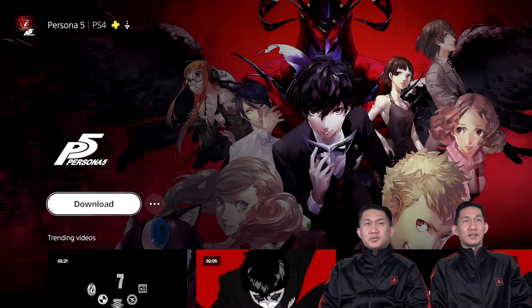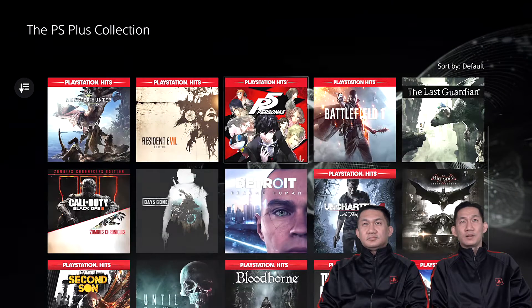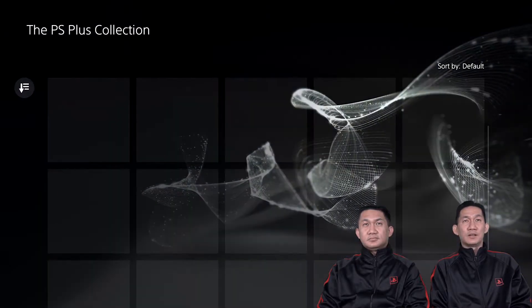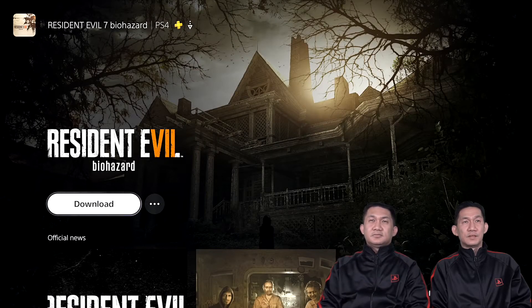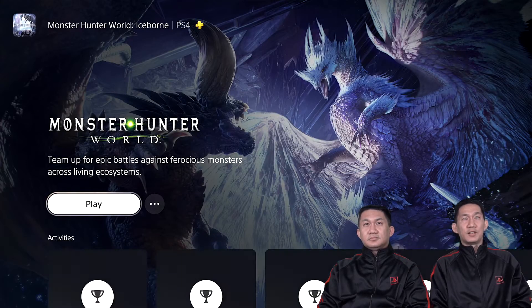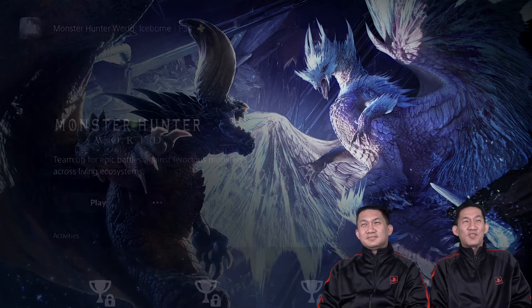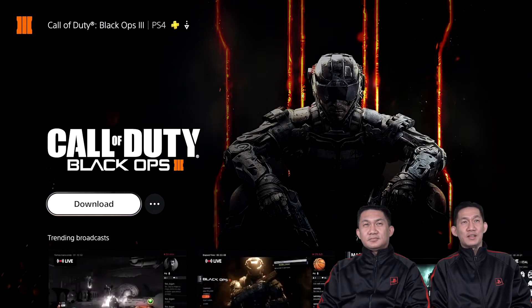Persona 5 Royal — an RPG game. This is actually the newer edition; they remade the original Persona 5. Resident Evil 7 Biohazard. Monster Hunter World — I've already downloaded this one. It's a bit challenging catching monsters, but at least it's a good challenge.